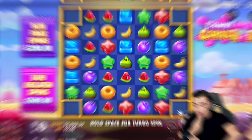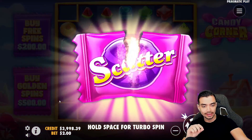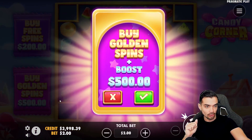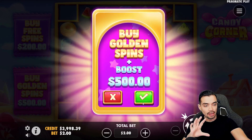You can see that we have two types of bonuses: we have the normal spins which cost 100x the bet, and then we have the golden spins which cost 250x the bet. What I'm gonna do is buy at $500 bonuses that cost 250x the bet — the golden spins. I'm also gonna try the other ones but I'm gonna try these ones first and then we'll see how things go.